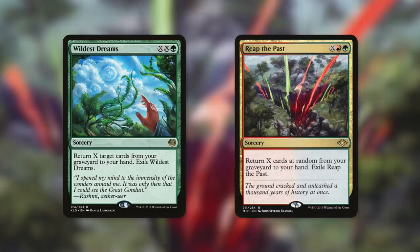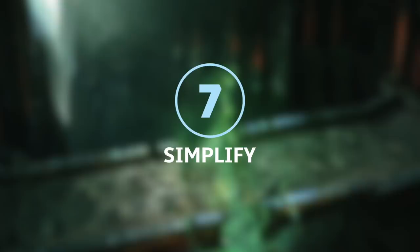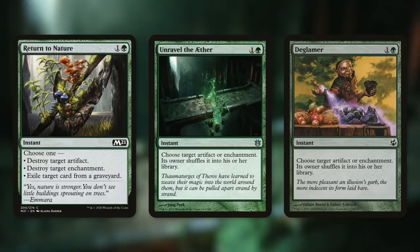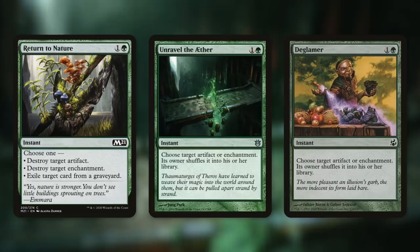Now that we've talked about getting our things back, how do we deal with our opponents' things? Tactic number seven is Simplify. First up, there's Broken Bond, which destroys a target artifact or enchantment and then lets us put a land from our hand onto the battlefield — an extra land drop and dealing with a pesky permanent. We're also running Return to Nature, Unravel the Aether, and Indrik Umbra, each of which can deal with artifacts and enchantments. Return to Nature can also exile a card from a graveyard. Unravel the Aether and Indrik Umbra don't destroy — they make the opponent shuffle the permanent back, which gets around indestructibility and graveyard-centric decks that can just bring things back.